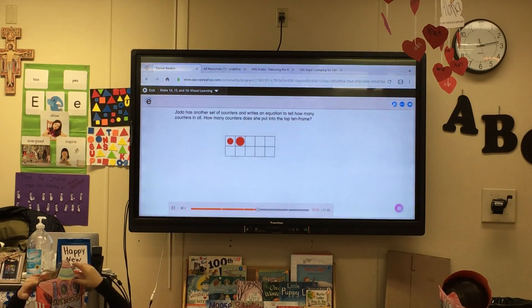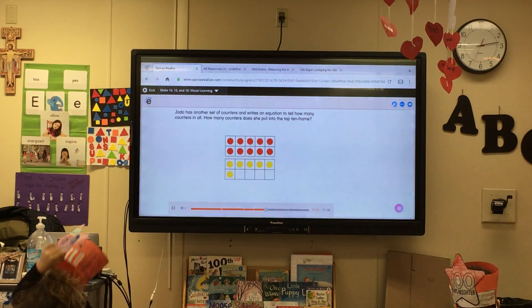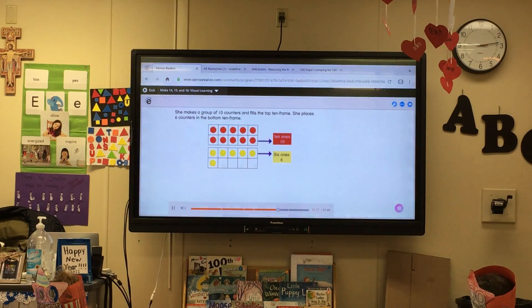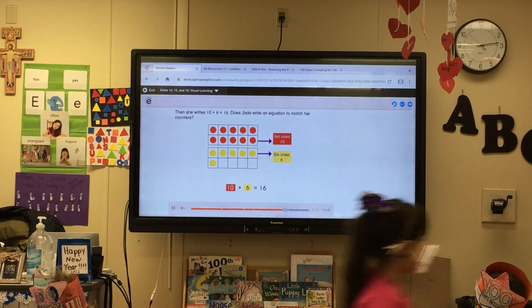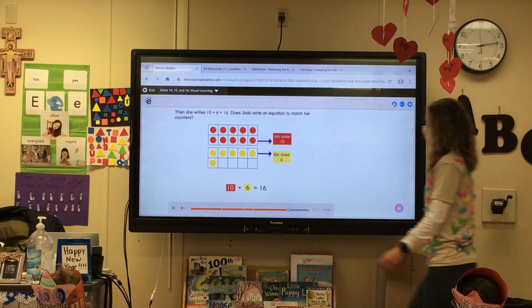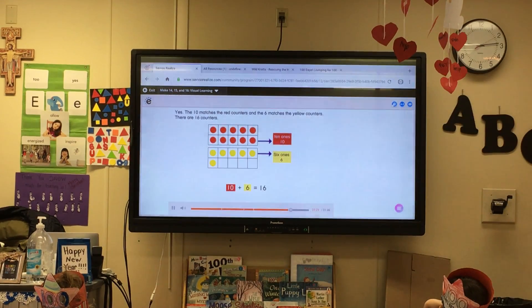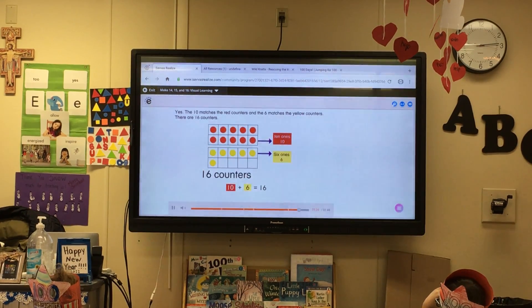Jada has another set of counters and writes an equation to tell how many counters in all. She puts 10 counters into the top 10 frame. She places 6 counters in the bottom 10 frame, then she writes 10 plus 6 equals 16. Yes, the 10 matches the red counters and the 6 matches the yellow counters. There are 16 counters.